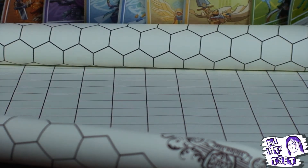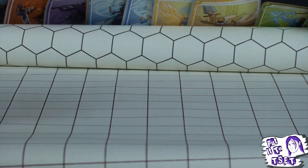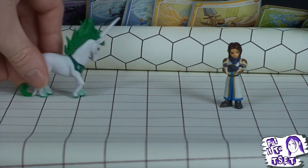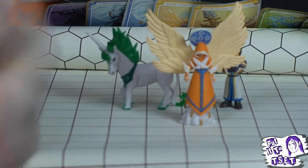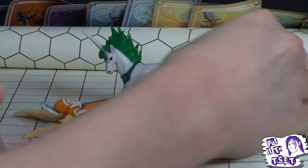We've got our dungeon mat out. The standard hero sits quite nicely on one square tile. The unicorn takes up two square tiles, like you'd expect for a horse-sized creature in D&D. The angel takes up one square, slightly more. The giant knight could take up one or two squares. And a dragon? I reckon six tiles — that sounds pretty accurate for the size of a dragon.